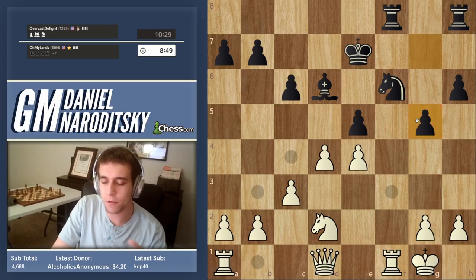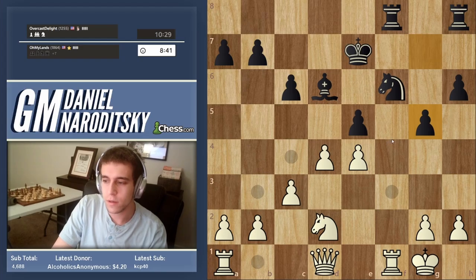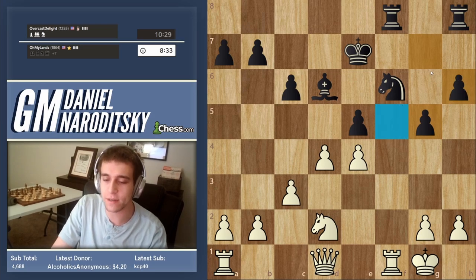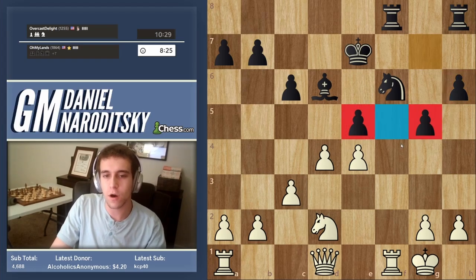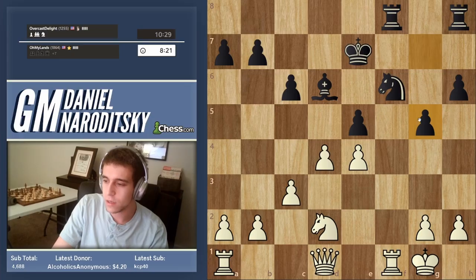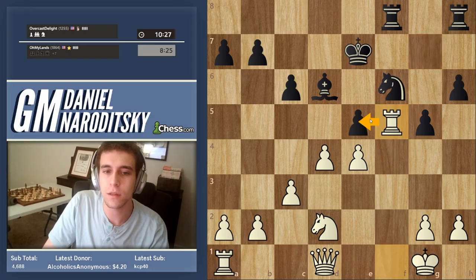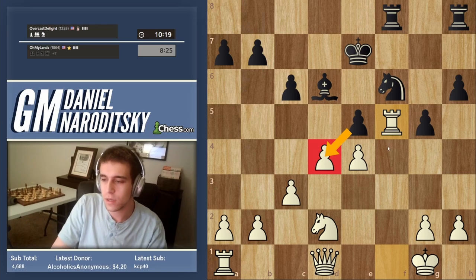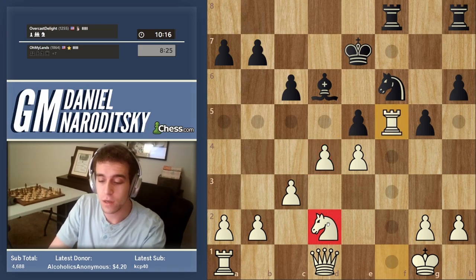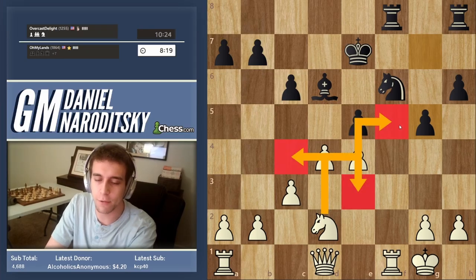An outpost is a piece that occupies a weak square. His two pawns have passed the sixth rank, so the f5 square is weak — not protected by any pawns and can't be, since pawns can't go backward. We can put a rook on f5, attacking the e5 pawn. We're trying to get him to take our d4 pawn. A knight maneuver via c4, e3, f5 was also possible but this is faster.